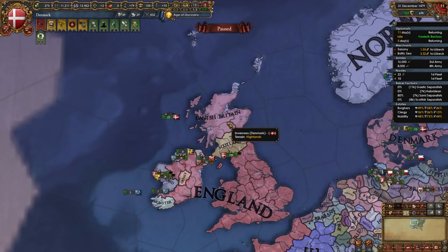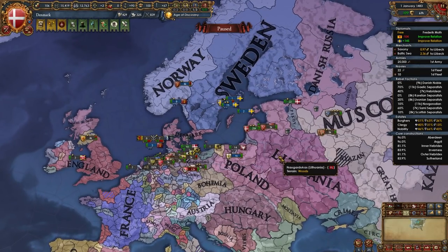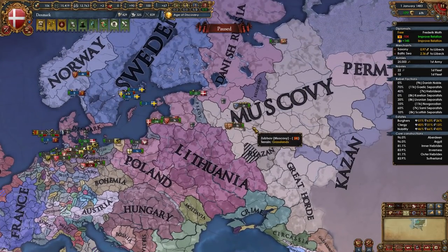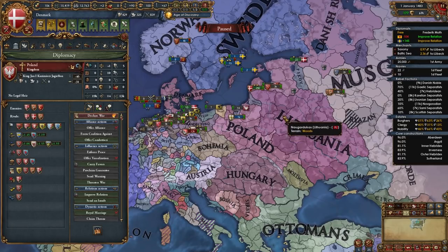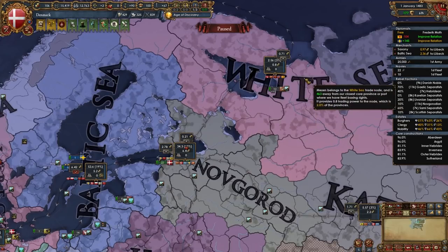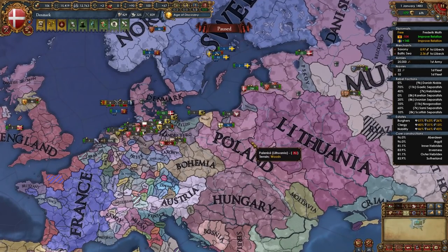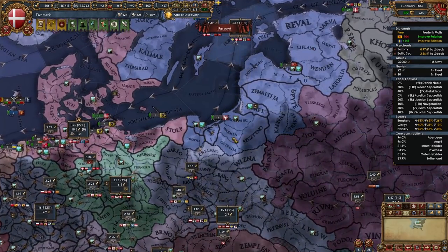After Scotland, it's time to declare on either Poland-Lithuania or Muscovy depending on who looks weaker. In my case Poland is only allied to Lithuania, so I declare on Poland. If you fight Muscovy, focus on provinces in the Novgorod trade node with centers of trade, or the White Sea trade node. If fighting Poland-Lithuania, focus on provinces in the Baltic Sea trade node first, then push further if that's your goal.